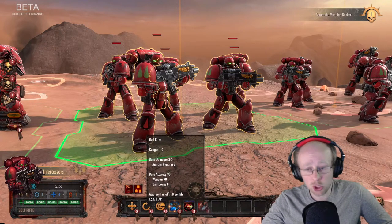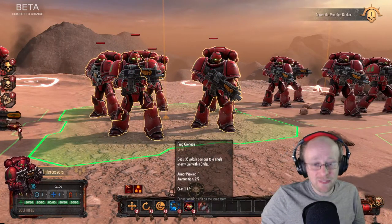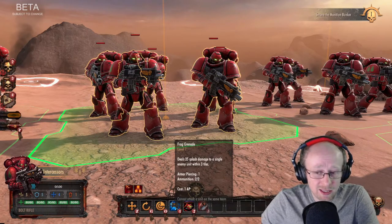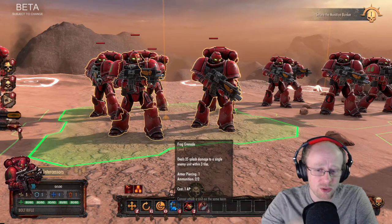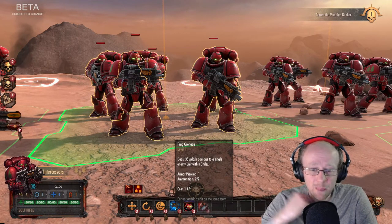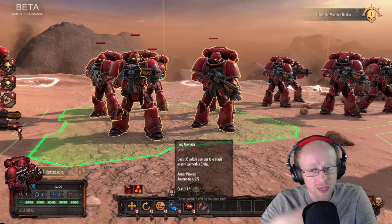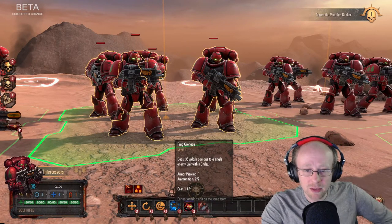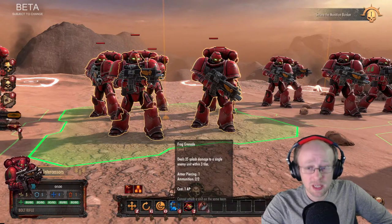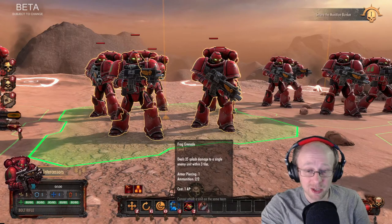The cream of the crop ability is the Frag Grenade — level one. I assume you can upgrade it or swap it for something else as the campaign goes on. It deals 35 splash damage to a single enemy in a three-tile radius, with armor piercing one. There is an ammo limit — you can't spam grenades — and it costs one action point.